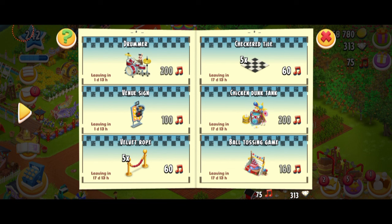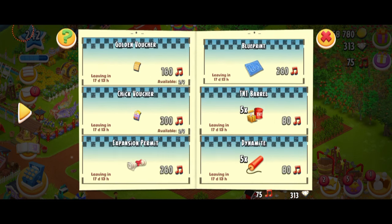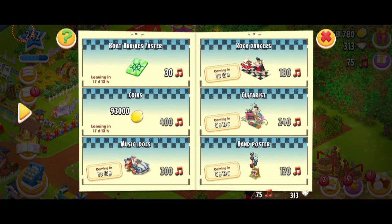They're actually going away really soon - leaving in one day. The drummer, the Vanny sign, the Velvet Rope, checkered tile, birthday topiary, and there are some other items as well. Chick voucher and lots of good stuff. These decorations are going to be available a little later. I don't think the decorations are really that expensive - they're very cheap, actually. I'm kind of shocked. I like the fact that they're cheap.